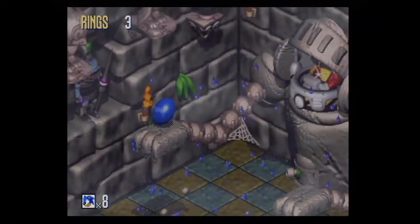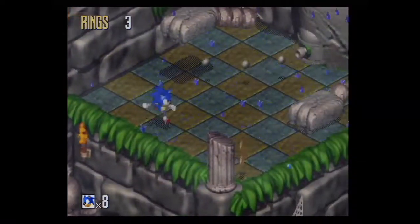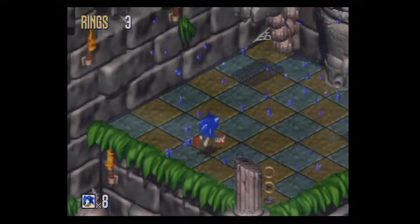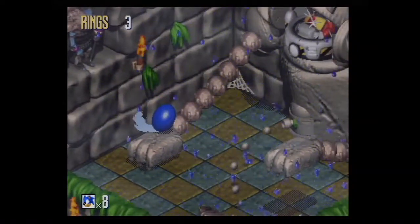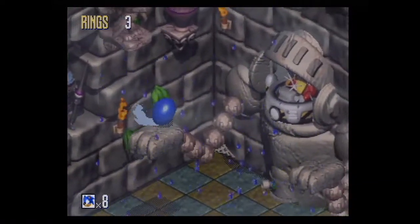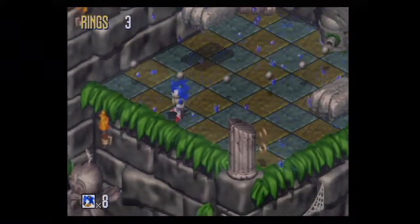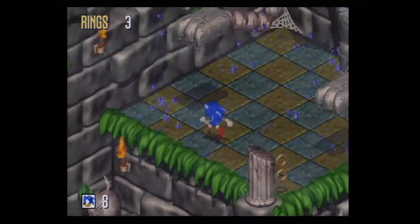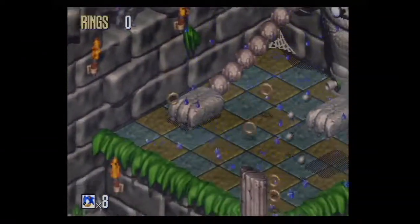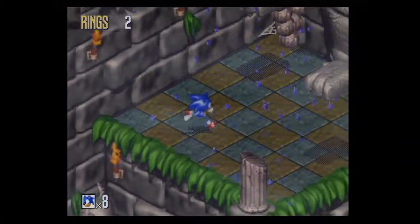This is one of the more interesting bosses just because he's cool looking - this weird stone ancient cat statue that was repurposed into becoming a Robotnik death machine. I understand why the Flickies would have a cat statue as a death god or something, because they're birds and they're afraid of cats. It makes sense.